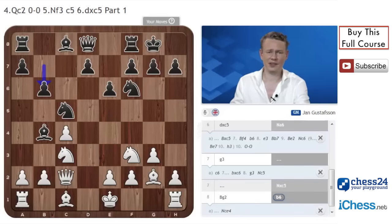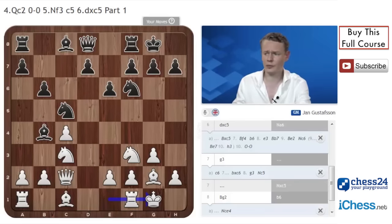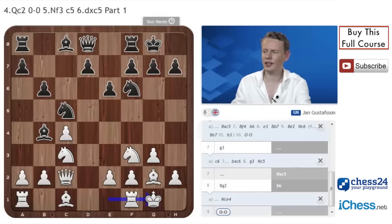The other main line is the move b6, which is very logical as well. Black wants to go Bb7, once again fighting for the key e4 square, and creating an opponent for our mighty bishop on the long diagonal. So b6 is a solid move and it has appeared in practice quite a bit. For now black doesn't do much; white just castles, and black once again has a choice. The most natural move is Bb7, but sometimes black chooses to take on c3 deliberately.